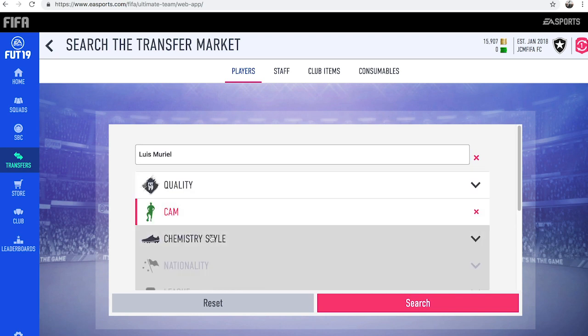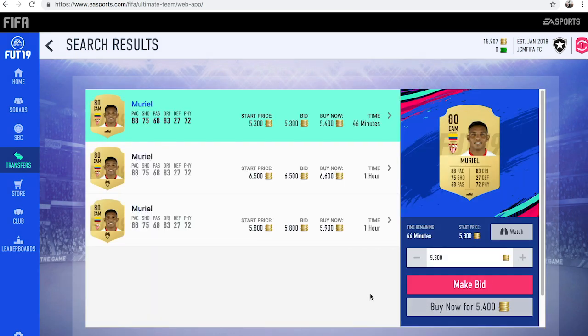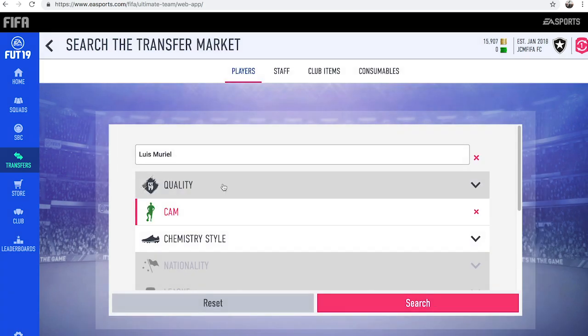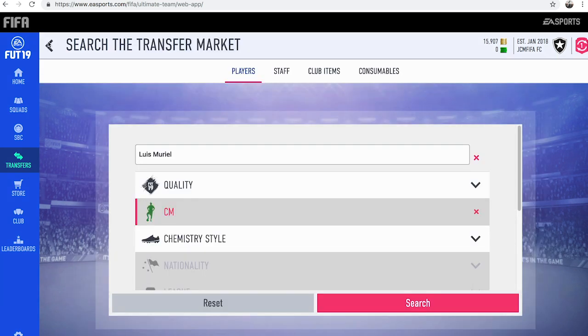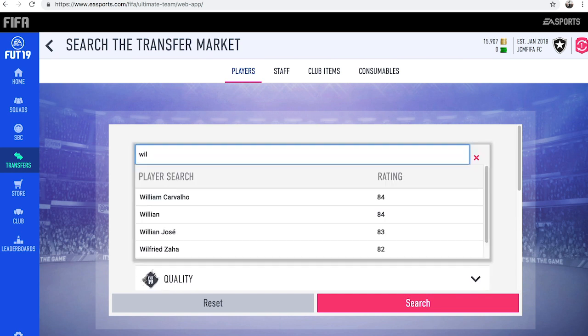The next player we're going to go with is Luis Morial. If you can think off the top of your head of a cheap overpowered out-of-position player, just search him up on the market and see if there's any deals. So no good deals there for Morial in the CAM position. So who's another good overpowered striker? How about Callum Wilson from Bournemouth? Let's see if there's any deals of him on the market.